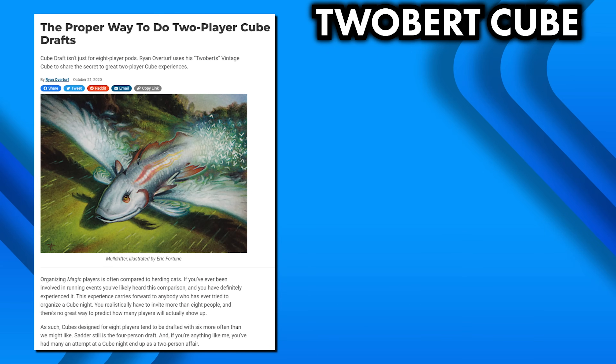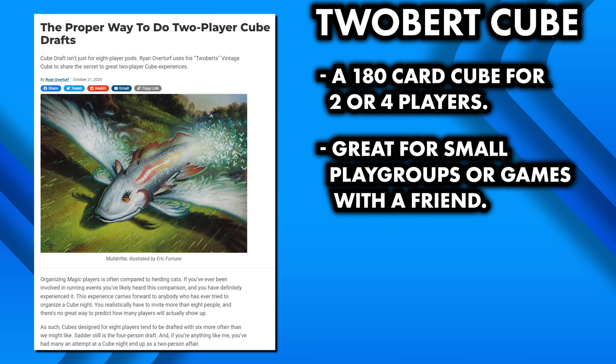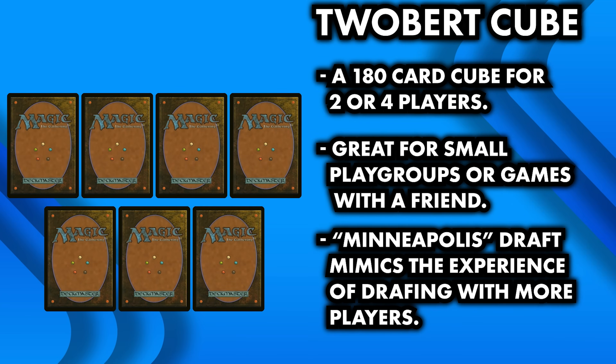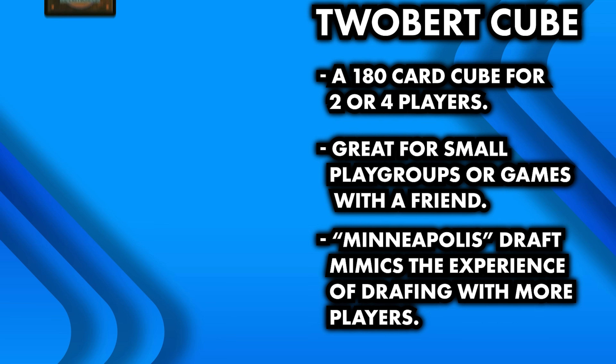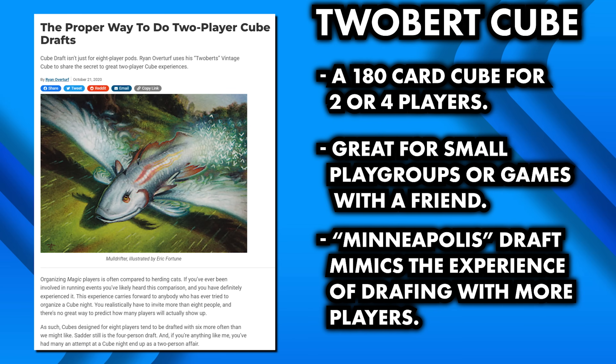One more cube variant perfect for players who don't have reliable access to an 8-player pod is the 2-Bert, designed by Ryan Overturf. These cubes contain just 180 cards and are designed to be drafted by either 2 or 4 players. To pull off a 2-player draft without losing the feeling of drafting, Ryan designed an elegant solution involving each player starting with 8 packs of 7 cards. These packs are drafted using a mix of hidden and face-up information to mitigate how much each player can deduce about what their opponent is drafting. For more information, I highly recommend Ryan Overturf's inaugural article on the format, linked in this video's description.